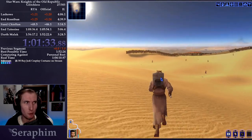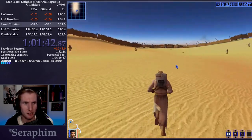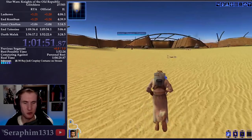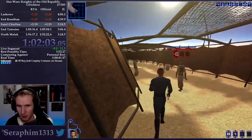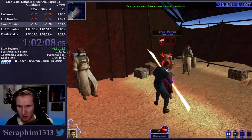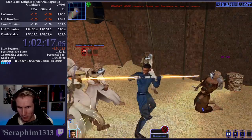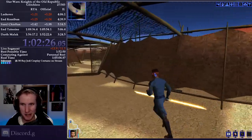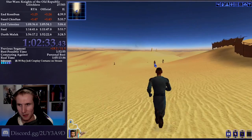I want to equip the Sand People costume to go incognito and get past the turrets and all the Sand People. Then we're going to re-equip our Jedi Robes and go invade their home. I wish I could say it nicer, but we're being kind of jerks — we have to kill the Chieftain to advance the plot of the game. They killed the Tusken Chieftain, which is actually what HK-47 would do — we don't need him to translate anything.